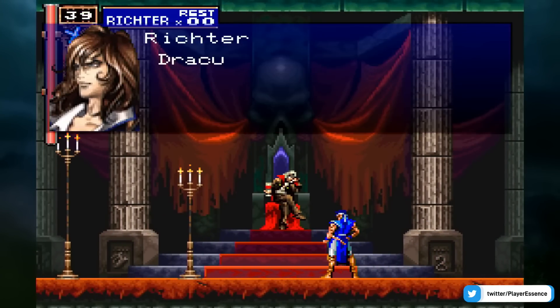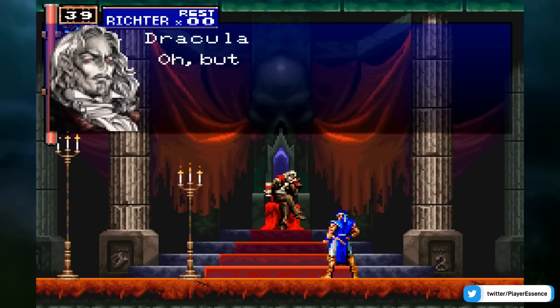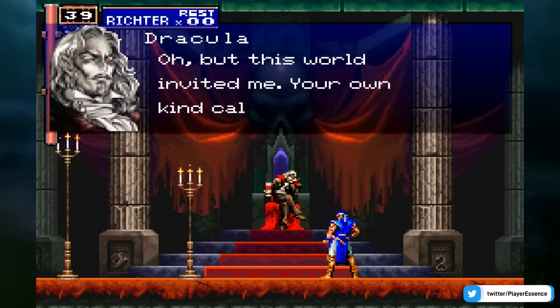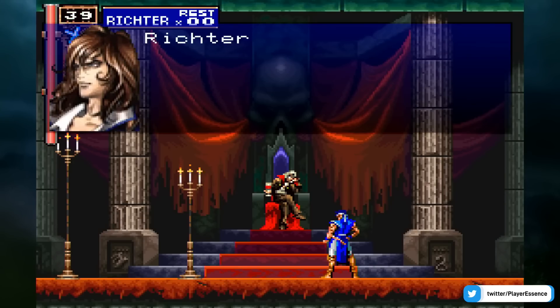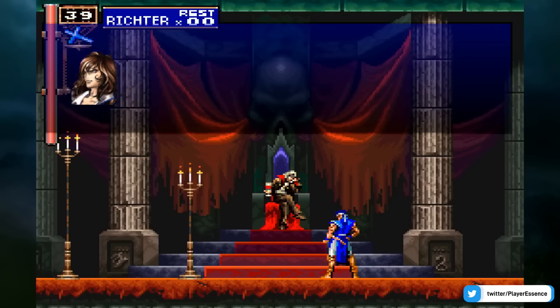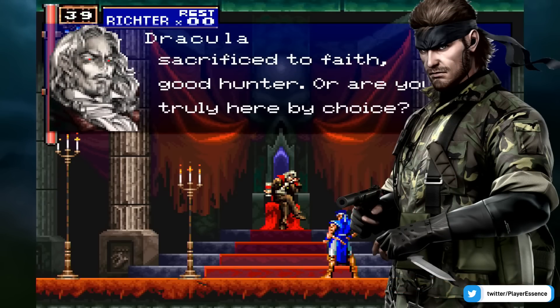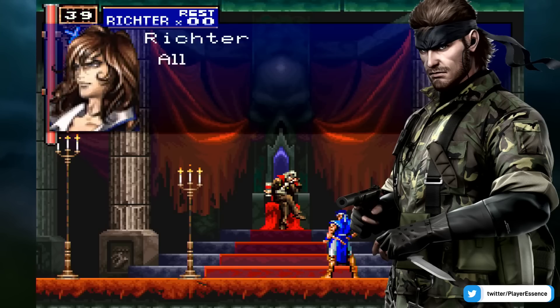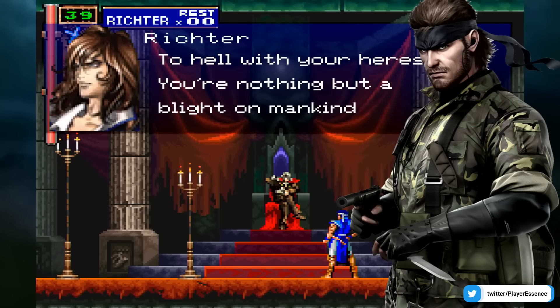Moving on to the next topic: a huge rumor involving Castlevania and potentially a big game coming to Nintendo Switch and more — plus a remake of a classic. According to a new rumor, Konami is going to go pretty big at E3 this year with an updated remake of Metal Gear Solid 3 and a new Castlevania game.